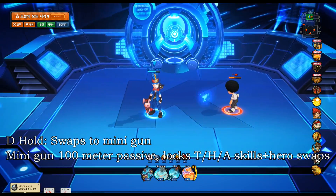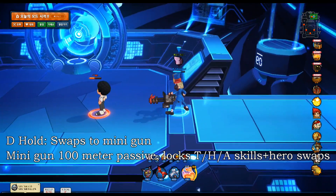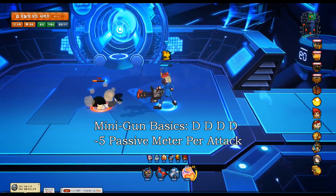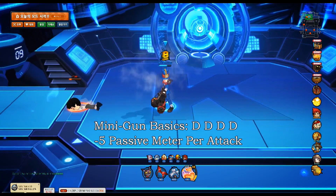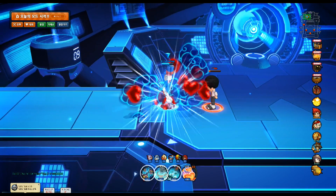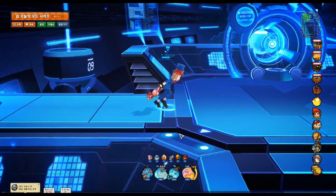Your minigun is your hold D. You use hold D to swap into your minigun form. It blocks out your trinket, helmet, and armor, and you cannot swap - like a lot of transformation passives, it does that kind of restriction. In this form your basics change: you get four-hit basics where the fourth hit will launch, and you can do these back to back. Each basic attack consumes five meter of your passive, so all four use 20 meter total. You do need to think about passive management, but it recharges very quickly so you won't miss out on too much.